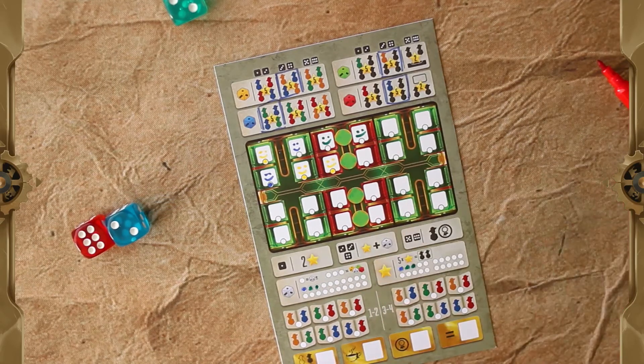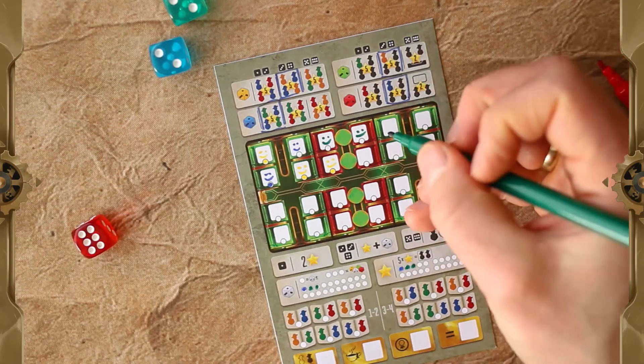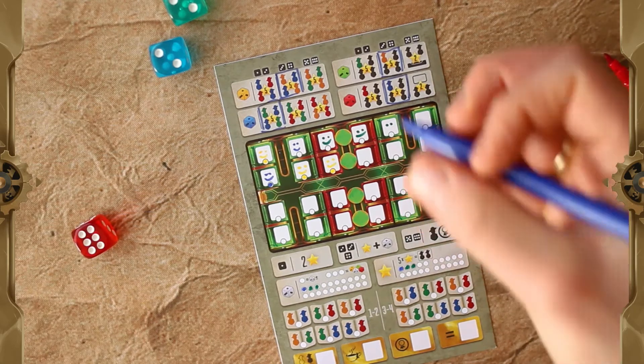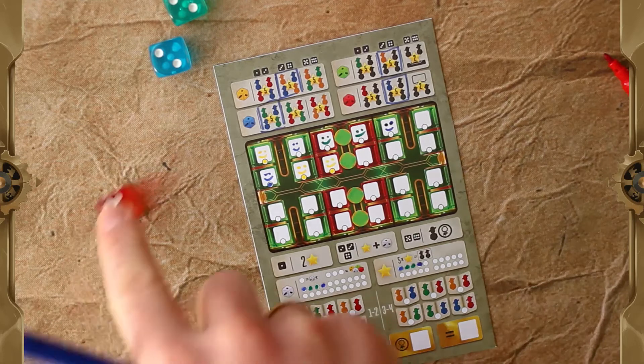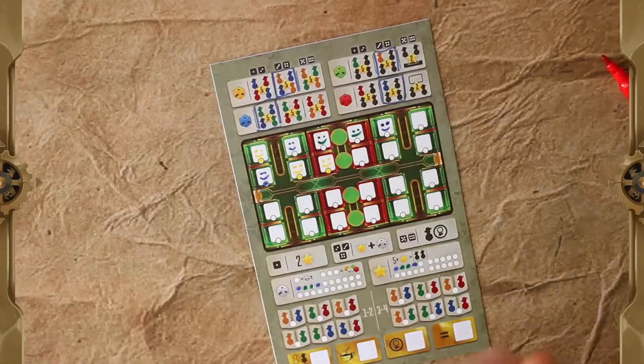I'll also take the blue die with a value of two and simply put it here. Again, it gives me a service point and a dice point. And that's it for that round.